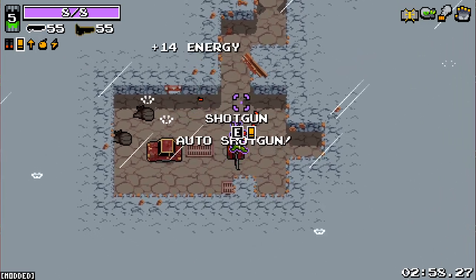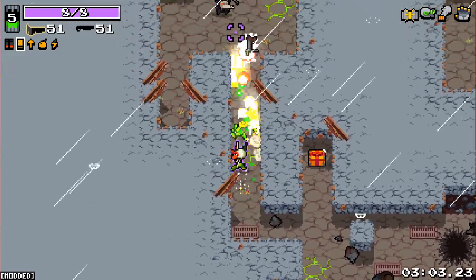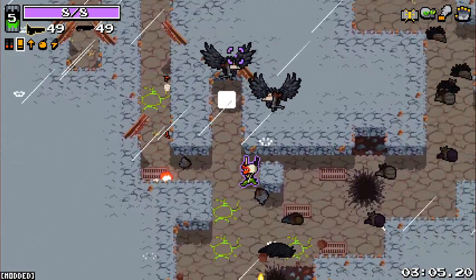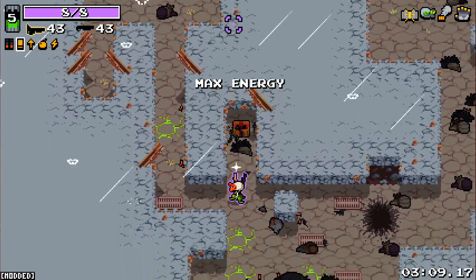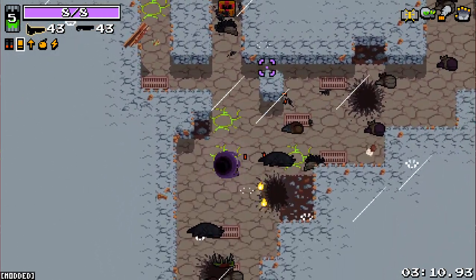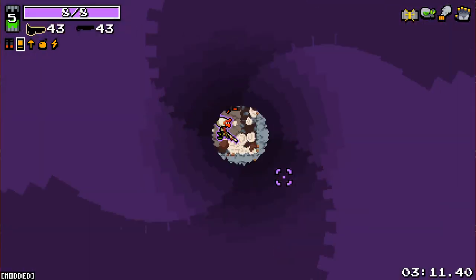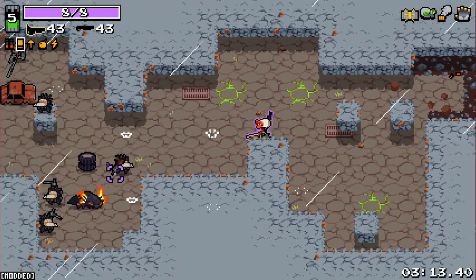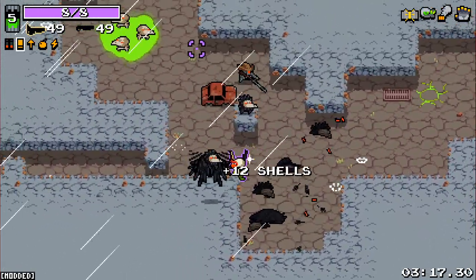Just insane amount of ammo and ability to grab HP and the said ammo that drops. Auto-shot — 100% will grab that. Just kill you. This is insane, I'm loving this. Feeling lucky? Do you feel lucky, punk? Now we need higher max ammo, and then we're really in the money, I think.